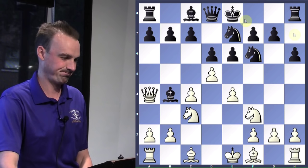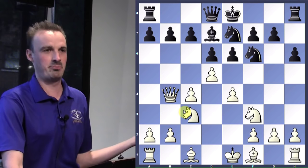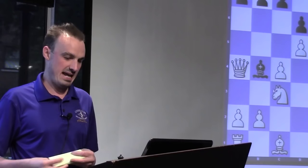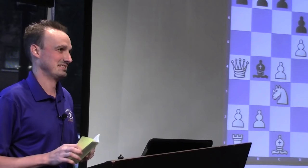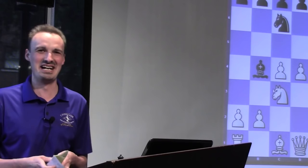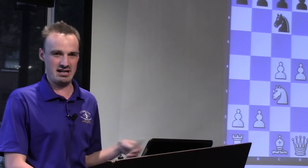He decides he doesn't want to play on down a piece. It's game in two hours, so he doesn't want to sit there for three hours. That was board one. Anybody have any guesses what division that was? It's a trick question — that was Class B. White played pretty well, and white got $300 and a plaque in record time.